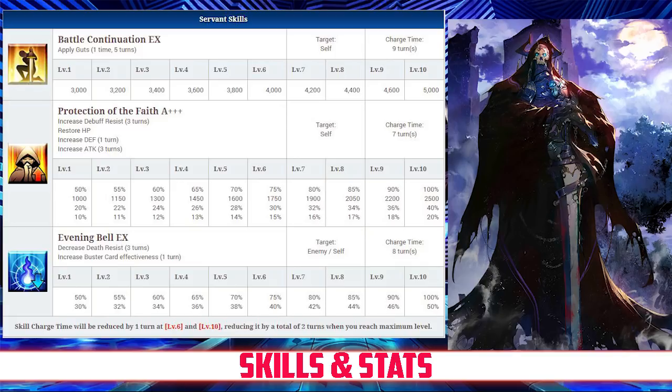King Hassan's second skill is Protection of the Faith, Rank A+++. It increases his debuff resist for 3 turns, between 50% and 100%. It also restores between 1,000 and 2,500 HP.